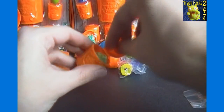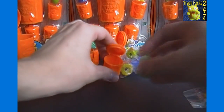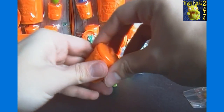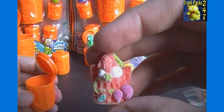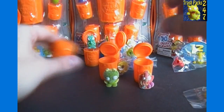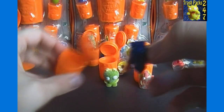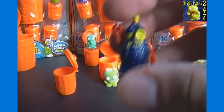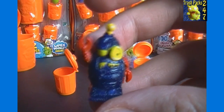Let's look at the moldy ones first. We've got Sorberry — that's Number 3. And our other moldy one is Grotty Fruity, Number 150. And then our final Trashy for this pack is another Ultra Rare — Number 166, Grotbot.